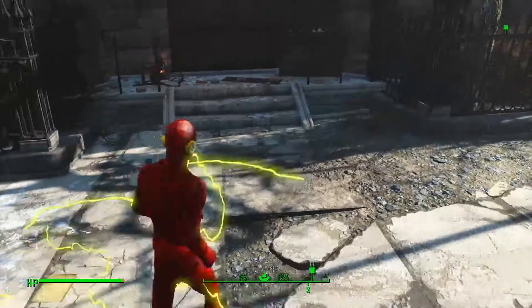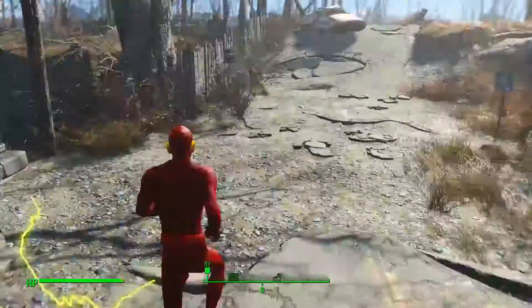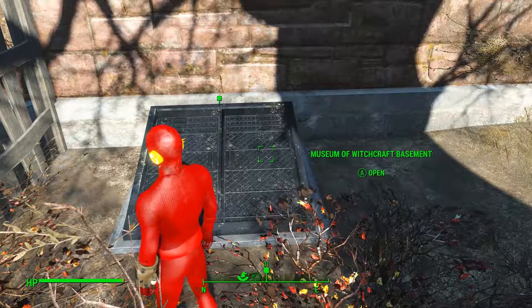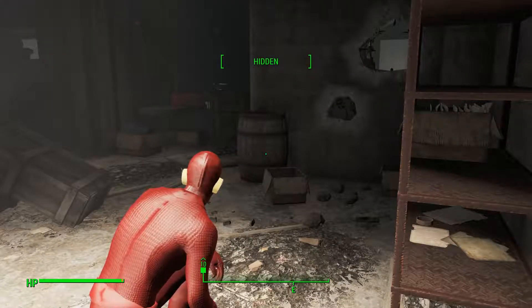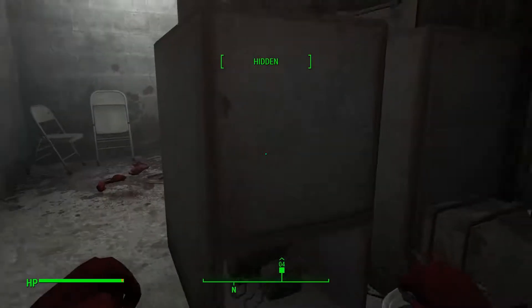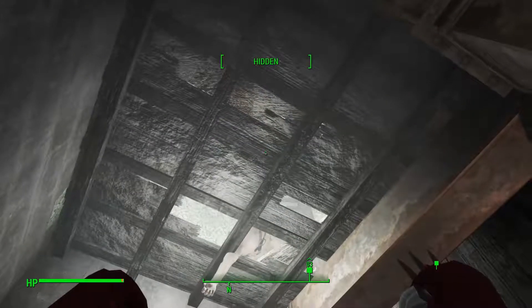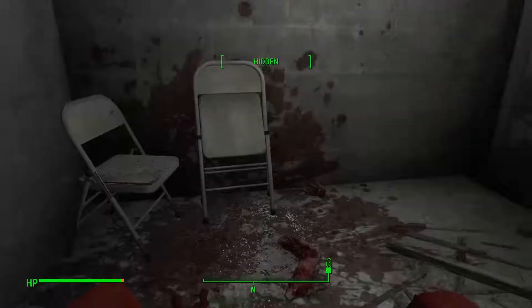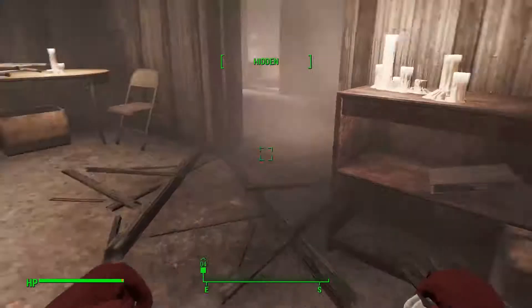Right, so something terrible happened to the people who came here to the museum previously. The front door is chained from the inside. However, just around the side there is this little entrance hatch. Let's go in and explore the Salem Museum of Witchcraft. This is genuinely a pretty cool, fun little area. I've switched over to my suit without super speed for right now, because I don't need it — I'm investigating.